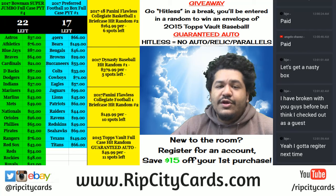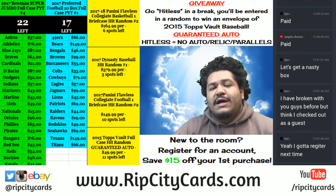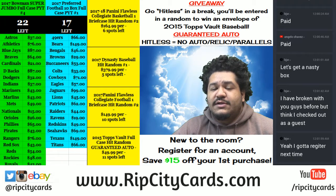Yo, what up everybody? It's time to do Preferred Football. One box hit draft. People are going to get to pick their hits. Preferred Football, 38 bucks to get in. Either going to get a guaranteed auto or a booklet relic. NFL Shields, Nike Swoosh, Laundry Tags, 101 actions. Let's get to it.